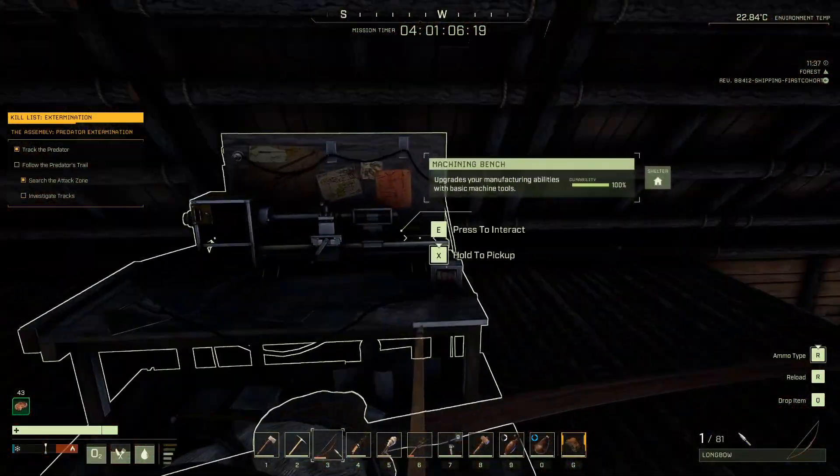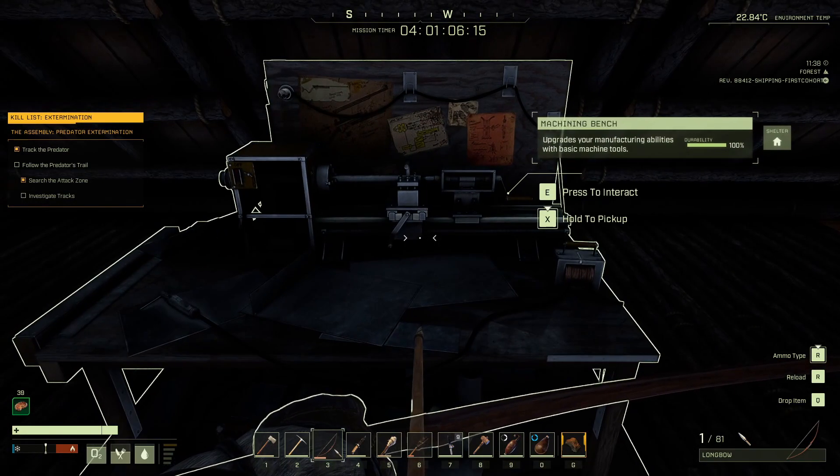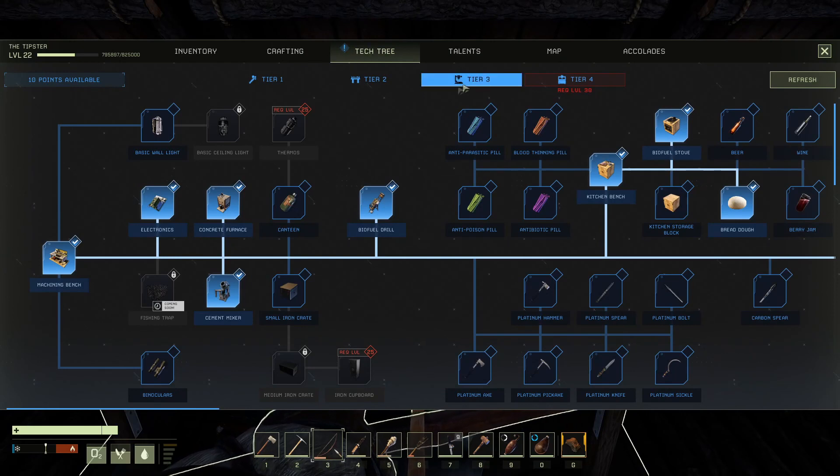I'm back at my base now and I'm going to show you what you need to make in order to make the steel pickaxe. You're going to need the machining bench, which is in the tech tree tier 3.